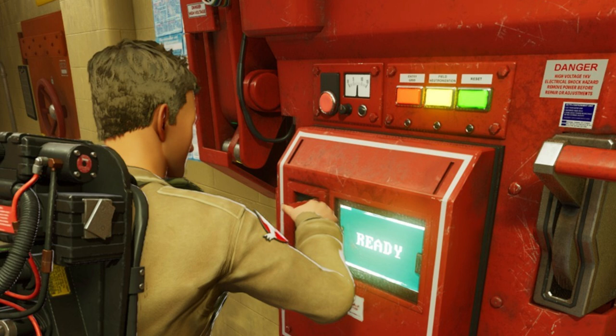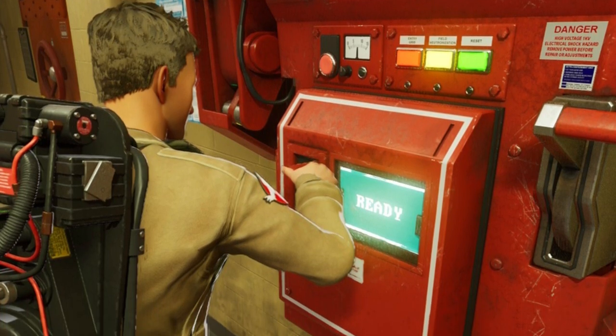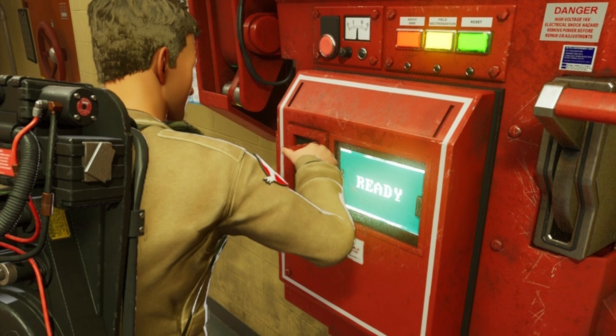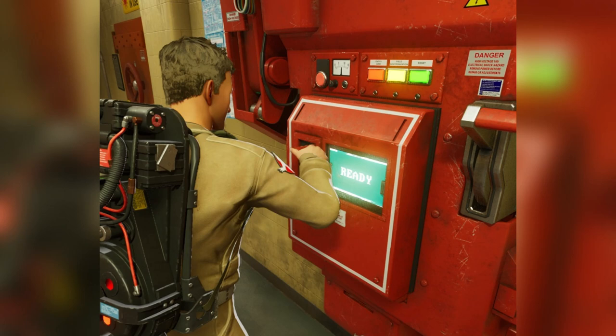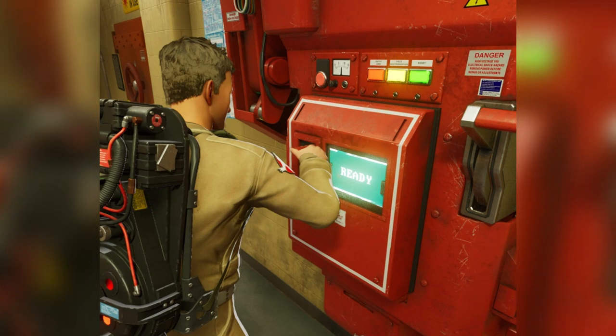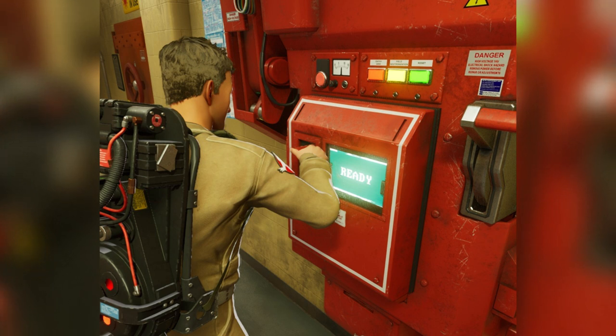In a new screenshot uploaded to the Spirits Unleashed Instagram page, it appears that since the happenings of the first film — which did see Walter Peck's questionable and boisterous demands to shut it off — the grid has received a few notable upgrades. Now featuring an overall larger design along with an LCD screen that showcases different prompts, it's been confirmed by developer Illphonic that the Ecto containment unit will function in similar fashion to what is seen in the first film.